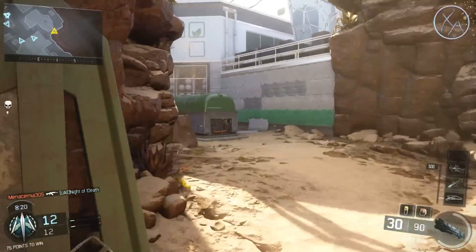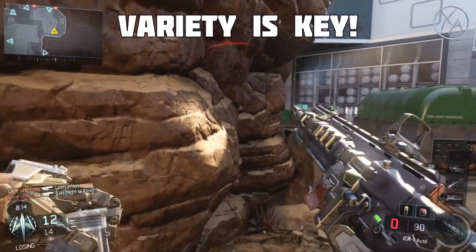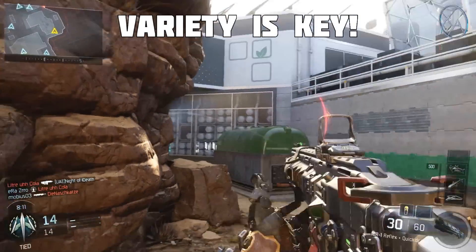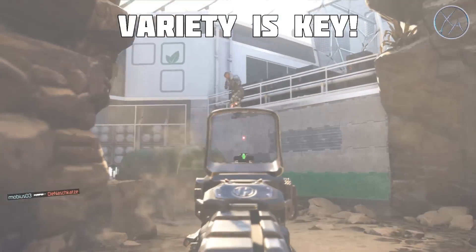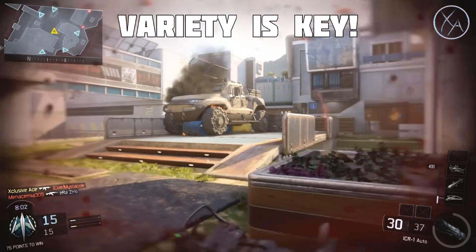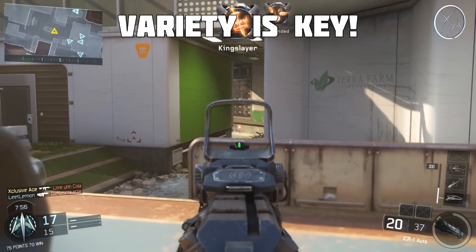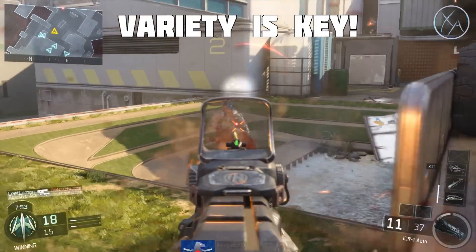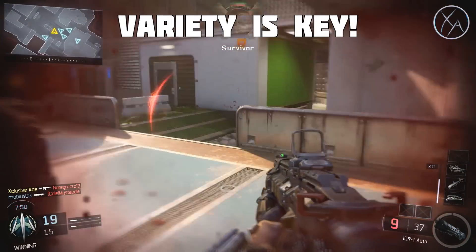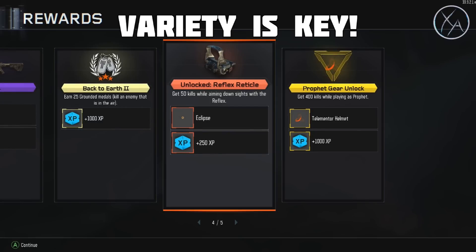The next tip, which leads off the last one, is that variety is very important when trying to level up quickly. There are lots of challenges for using various things, playing different game modes, or getting a certain number of kills with a certain weapon. If you're not mixing it up, you'll complete all the challenges for what you're using and leave all the others untouched, throwing XP away. Switching up your guns constantly is key — every time you level up a gun and unlock a new attachment, you earn XP.